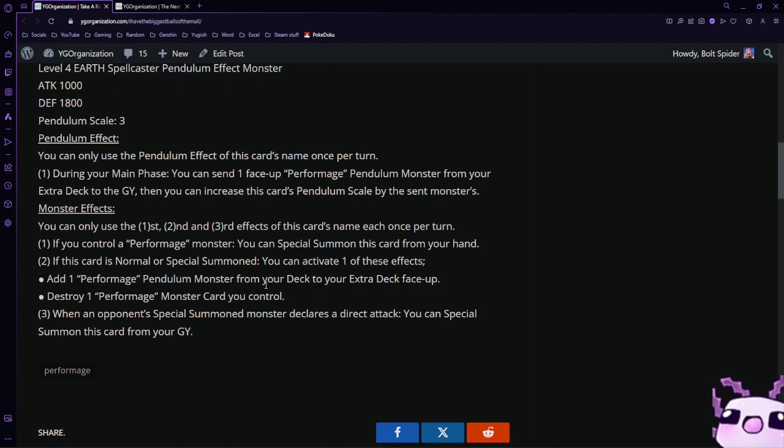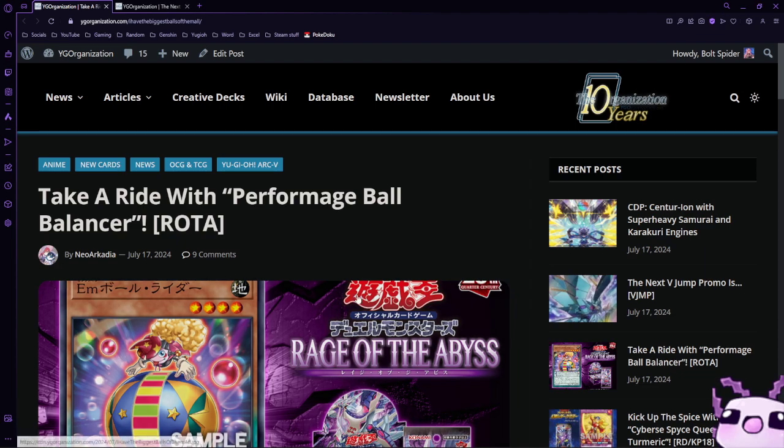Finally, when an opponent's monster declares an attack, you can special summon this card from the graveyard. So you can summon this, use the effect to destroy a monster you control, or add one from the deck to the extra deck, which is kind of useful.